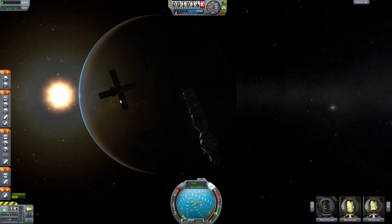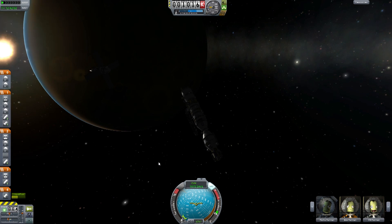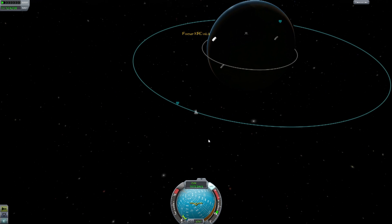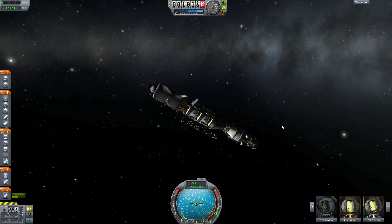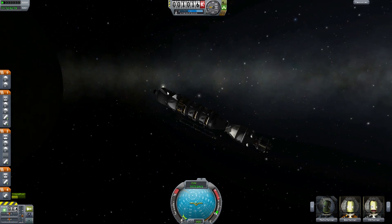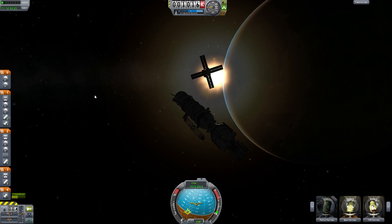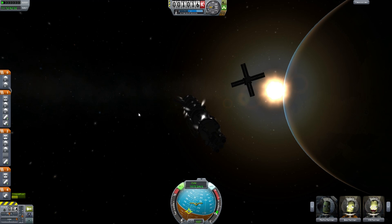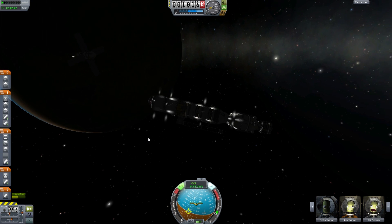Now all that's left to do is deorbit this and destroy it and get our guys home. Let's figure out a plan of action for that. Turn our SAS off real quick and get facing something like this. I actually forgot to give this thing some fuel back because we don't need all this fuel, but a little late for that — oh well.